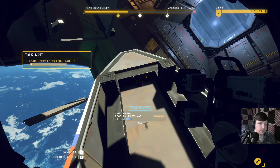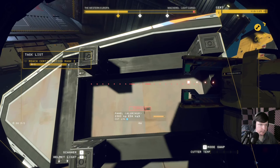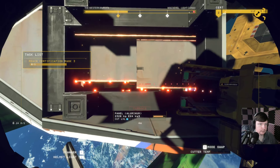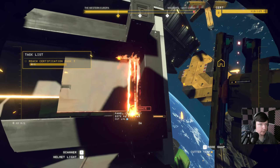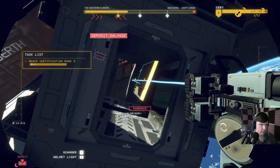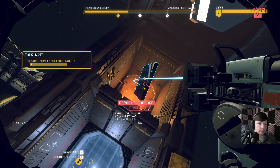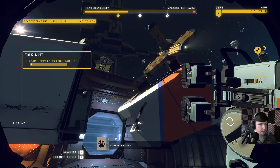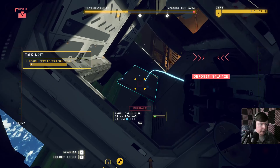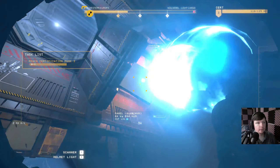Maybe we just go in through the side here. Kind of surprised it set us loose this quick - I thought there was like a little bit more to the tutorial than this. So what we got to do is cut. We do need the cutter, but we need the other mode I think. You're pressing the shift key here - I keep making myself drift around. I don't know if we have a limited amount of batteries or anything. It might all be disabled until later.